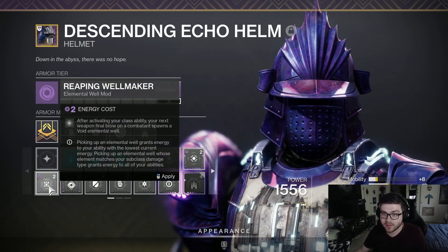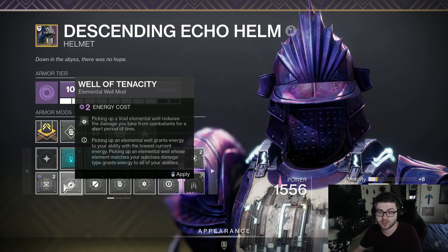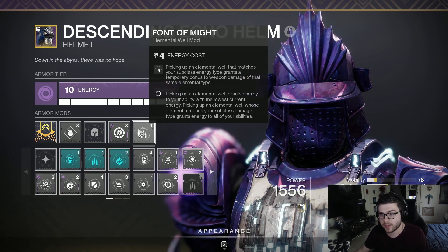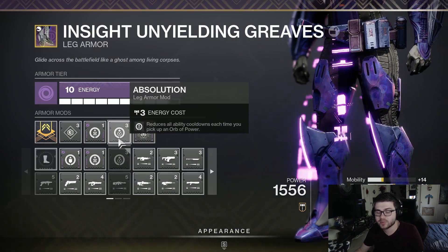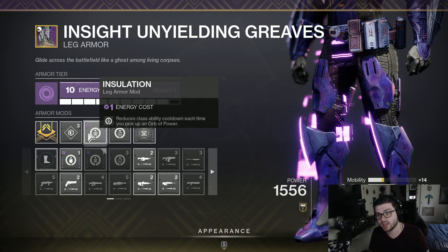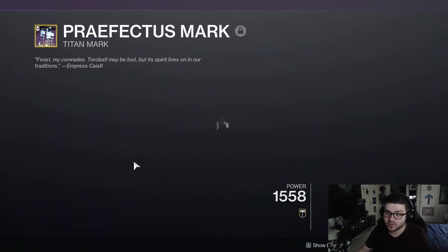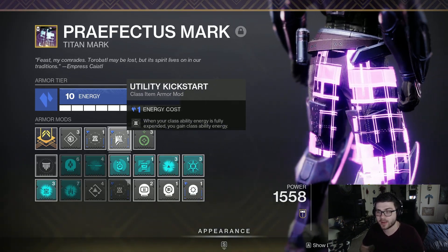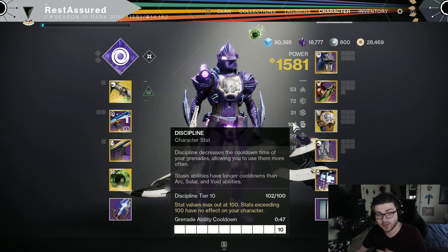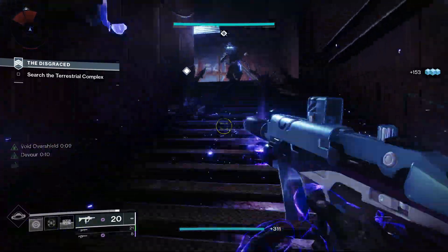If you do want to opt out of Font of Might and run something like Well of Tenacity, this will give you a little bit more survivability. But since you're playing Titan, you're going to have your Barricade and your Bastion shield up pretty much 24/7, and with Devour you're just insanely tanky, so you can insert some more damage instead. For other mods, I am running Absolution and Insulation. Absolution is going to give you a lot of energy for all your abilities when you pick up an Orb of Power. Insulation will give you specifically class ability energy when you pick up an Orb of Power — so even more Barricade energy so you can constantly spam those Bastion shields and keep that Grenade recharge up. I also have two Utility Kickstarts, so whenever I pop my Barricade, I will get around 20% of that energy back. You're going to be able to constantly spam Barricades everywhere even without 100 Resilience, and in return this is also going to allow you to constantly spam Grenades everywhere to keep proc-ing Volatile Rounds over and over again.